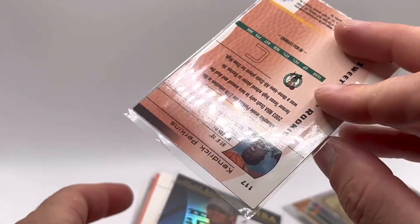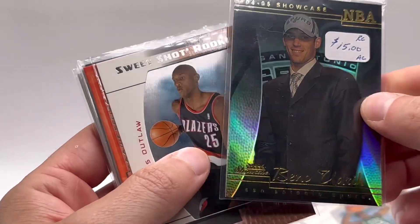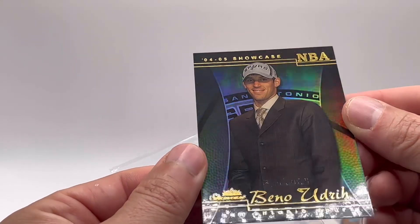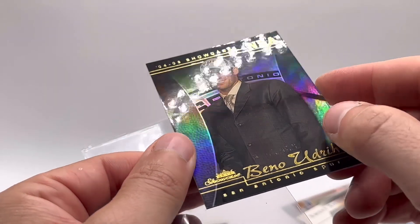And then you got these sweet Shot rookies — these are pretty cool, the way that those are designed. Get back to that. Look at this Showcase — 04/05 Showcase, that's cool too. You can see the damage to the front of the card.